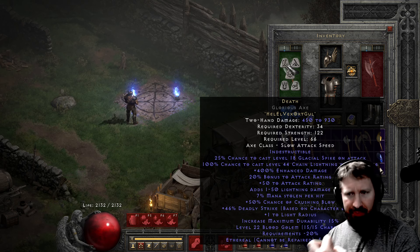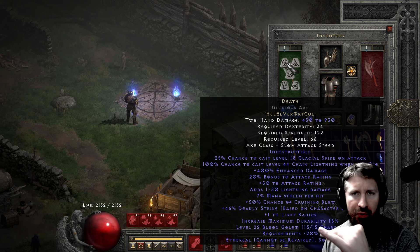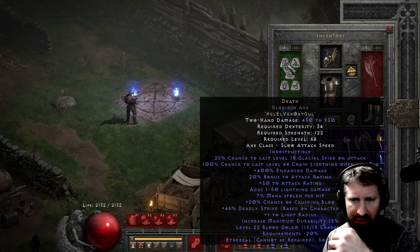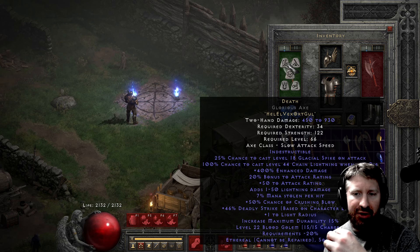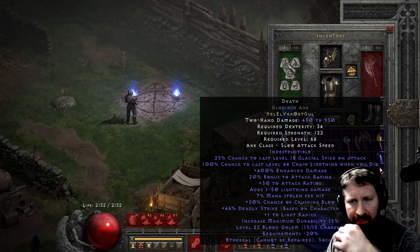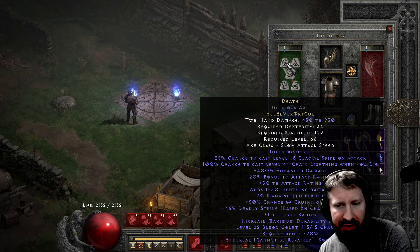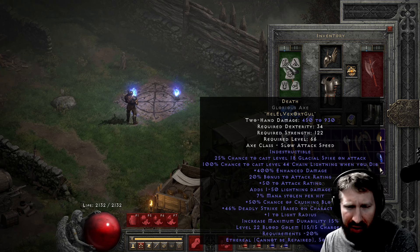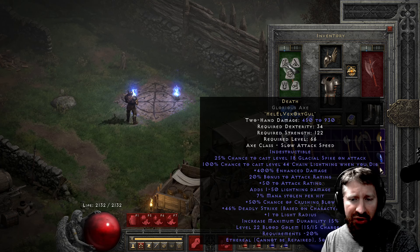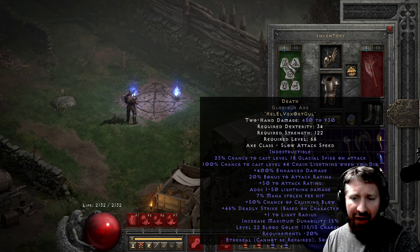It casts a Glacial Spike on attack. Unfortunately, procs don't work with Whirlwind, so you're going to have to bash or double swing with one-handed axes in order for the procs to occur. But this is a very nice roll of Death in a superior Glorious Axe — a perfect roll. 400% enhanced damage, 20% bonus to attack rating, 50% to attack rating, some lightning damage, 7% mana stolen per hit, and the crushing blow and deadly strike. One light radius — GGAF mod right there.